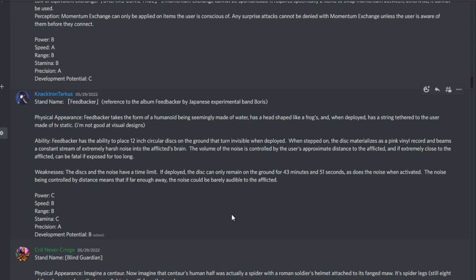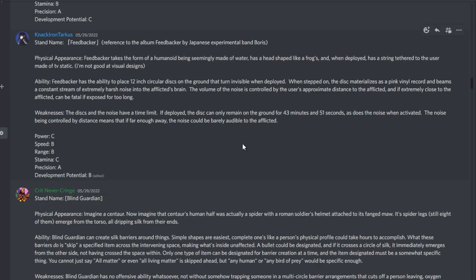From Knock Iron Tarkus, stand name Feedbacker, referenced after the album Feedbacker by Japanese experimental band Boris. Feedbacker takes the form of a humanoid seemingly made of water with a frog-shaped head, and when deployed has a string tethered to its user made of TV static. Ability: it can place 12-inch circular discs on the ground that turn invisible when deployed. When stepped on, the disc materializes as a pink vinyl record and beams a constant stream of extremely harsh noise into the afflicted's brain. The volume is controlled by the user's distance to the afflicted and can be fatal if extremely close for too long. Weakness: the discs and noise have a time limit of 43 minutes and 51 seconds — I'd guess that's the exact runtime of the album.